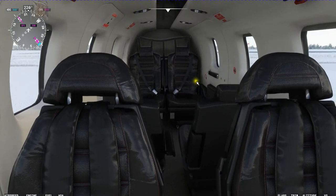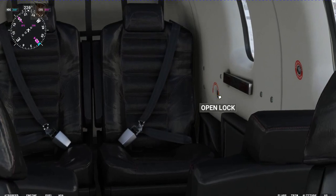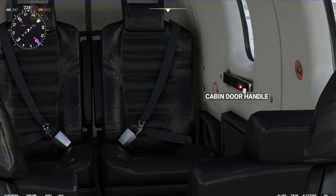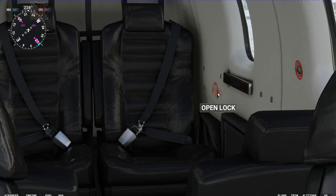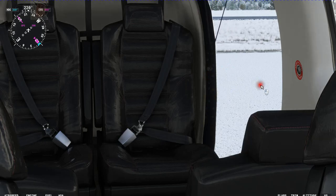Now we have the cargo door. First, shift-click to unlock it - listen for the click. Now you grab it and click it again. It does open. What you do is grab it at the beginning and go to the left and that'll open it.